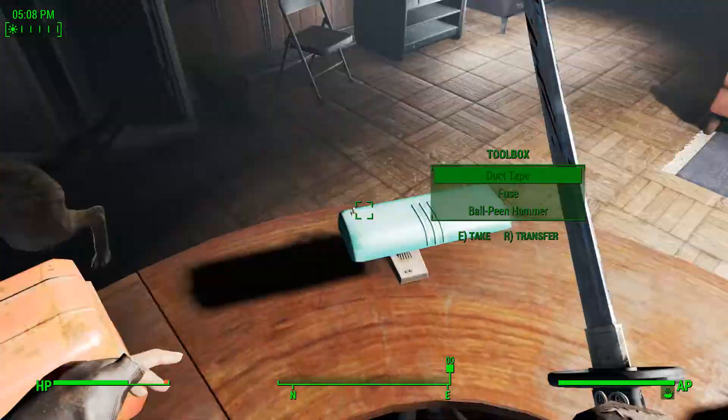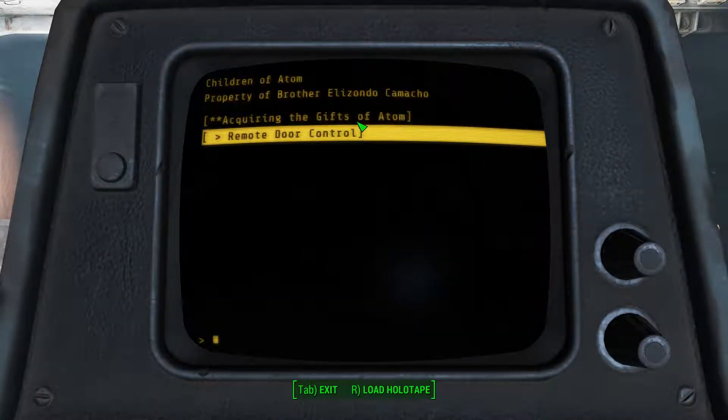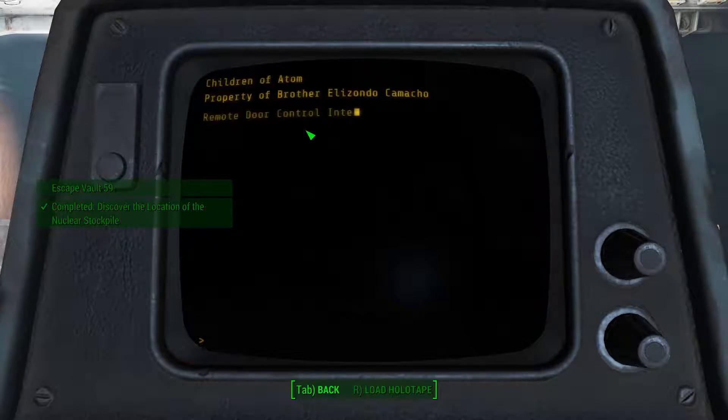Alright, nothing much. Let's open the door so we can get to the other side. Escape Vault 59 — that was it. Okay, let's just open the door.